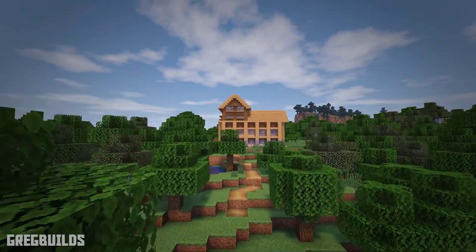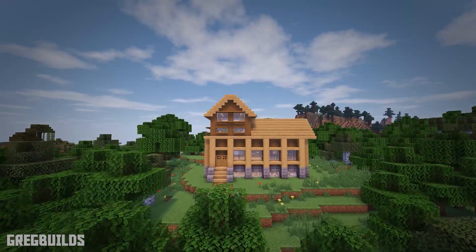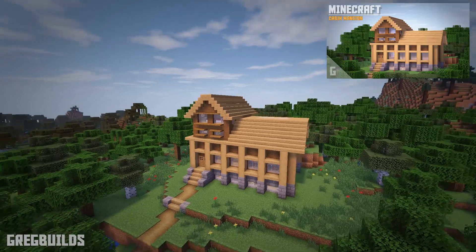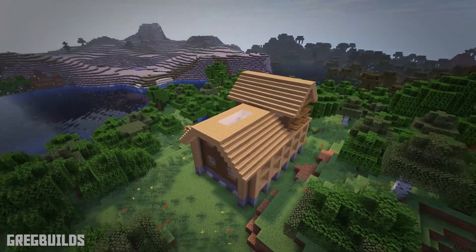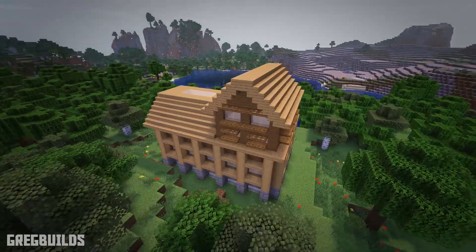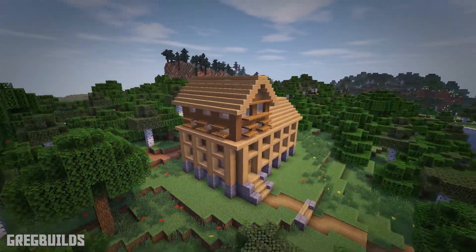Hey guys, I'm Greg Builds, and today we're going to try something a little different. We're going to use this house right here, which I built previously, and you can find the full length build tutorial in the video tab. What we're going to do with this house is upgrade it 15 times. This original house has 4 floors, with 3 floors above ground and a basement below, and this woodland mansion is a perfect start for one of your Minecraft servers.